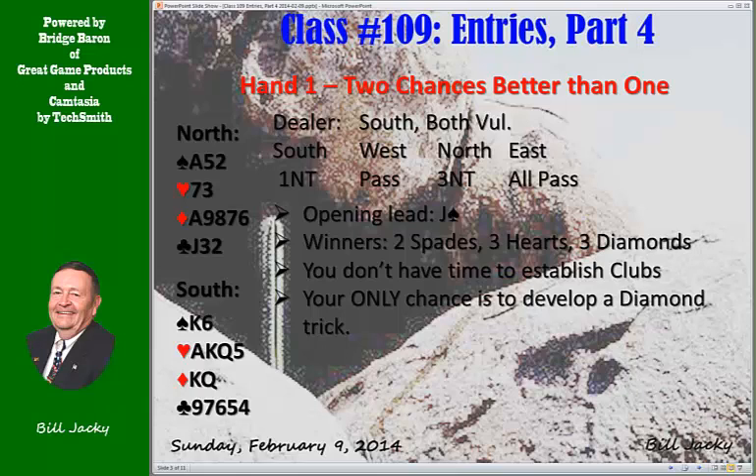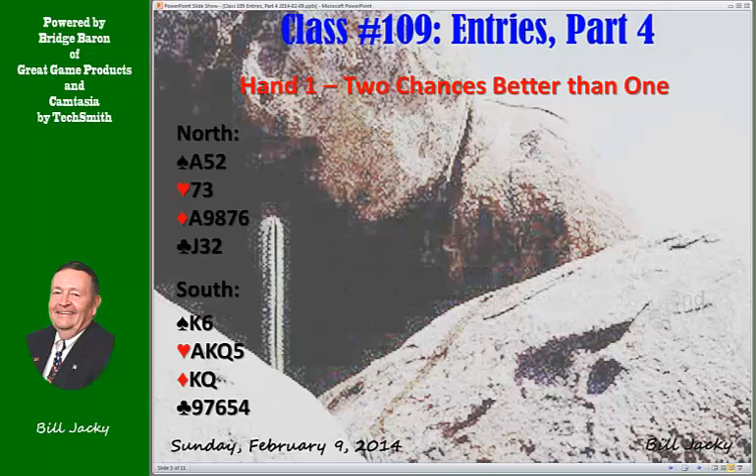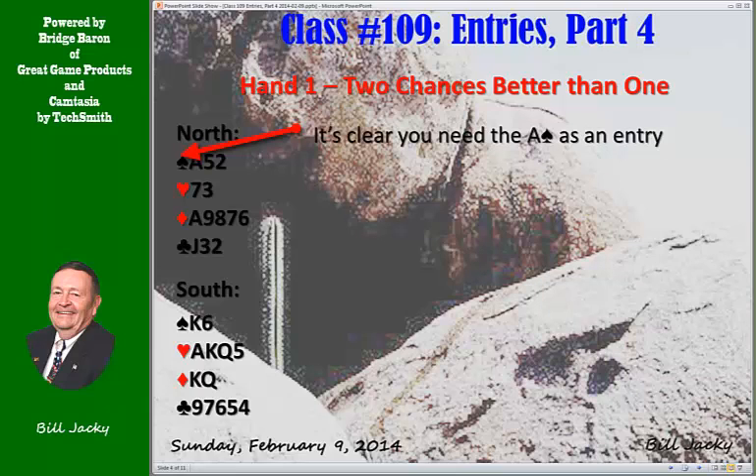Let's look at diamonds. There are seven diamonds between you; that leaves six out. You need a fourth diamond trick. You can afford to lose the lead once and only once — they can get three clubs and a diamond, but that's all. It's clear that you need the ace of spades as an entry to the diamonds, so you know where you've got to win the first trick: it's going to be in your hand.